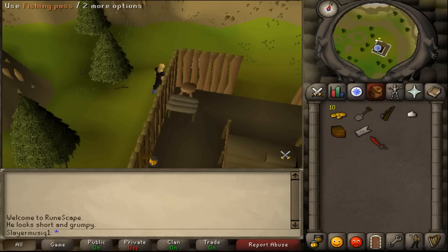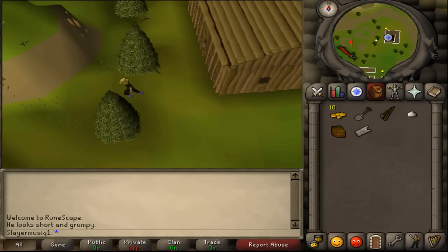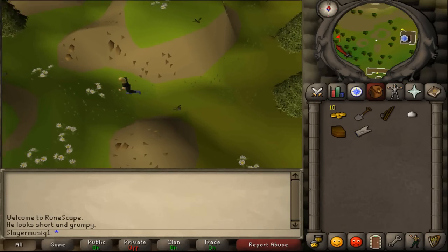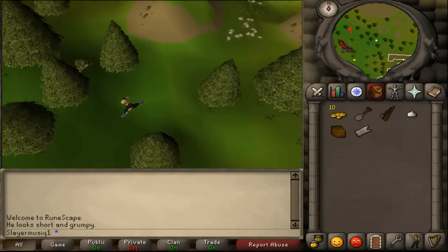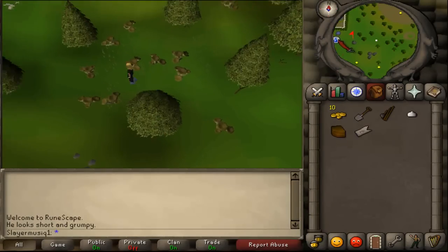After talking to Vestry he will give you a fishing pass. Now we will need to go north of McGrubor's Wood, just west of Seers Village. So just keep running west until you reach Seers Village.